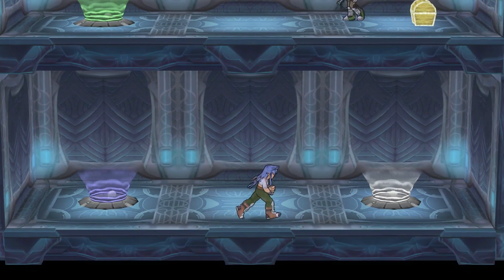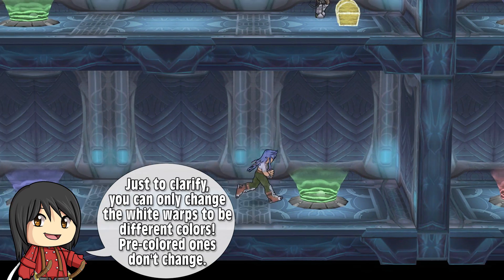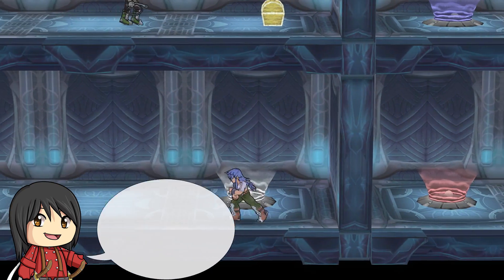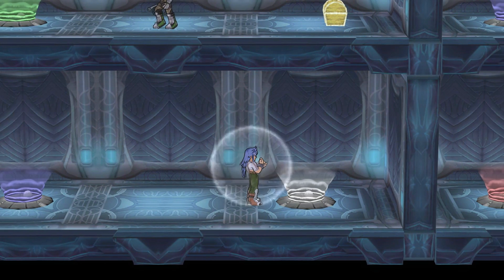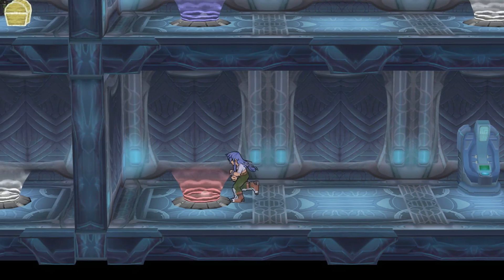We can change the colors of these warps and end up in other places. Let me think... Let's go up here. No, this isn't right. There's also a lot of treasure chests here. I want to go over to that pink warp down here. And yes, we're on the right track so far.